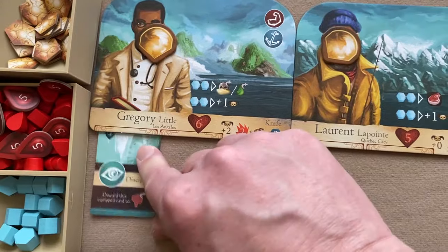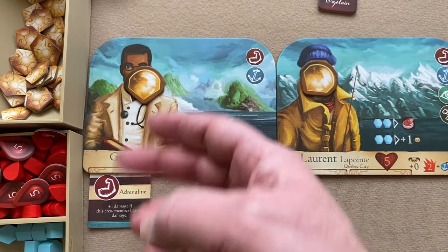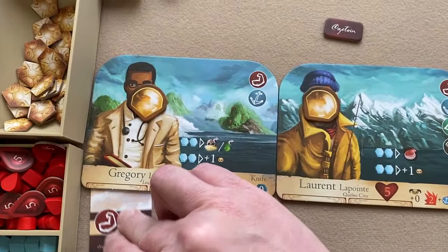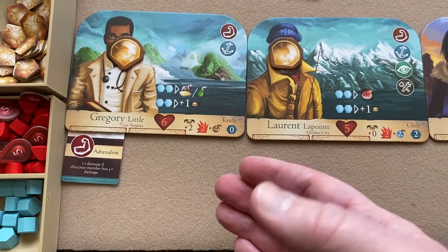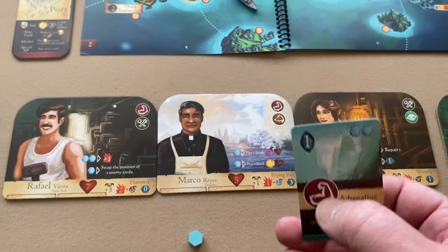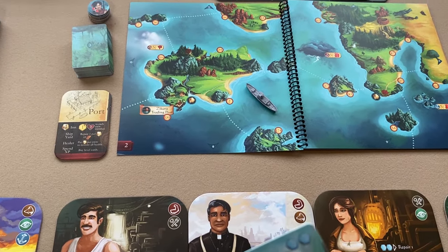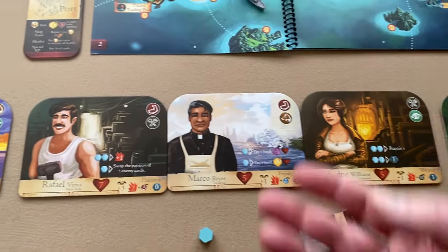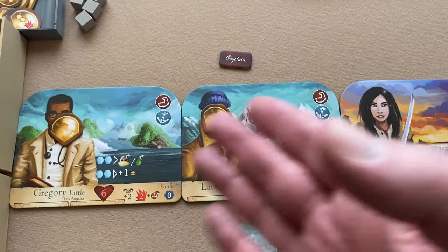When doing a challenge, any equipped ability cards that match the required skill icon count toward your total when you use that crew member. You cannot equip a card in the middle of a challenge; it must already be equipped. However, players can discard cards from their hand that have the required skill icon after the fate card is drawn to add to the total if needed.